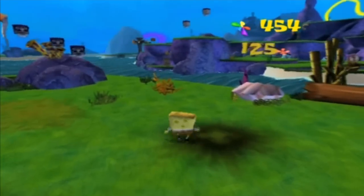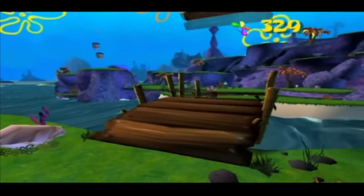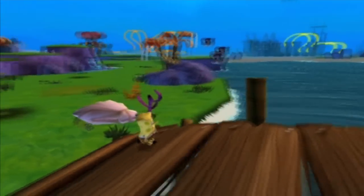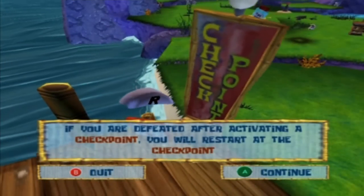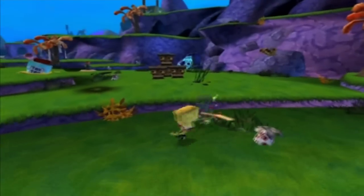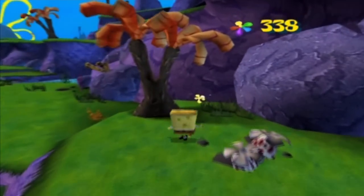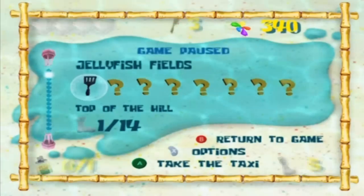Over here we can paint this clam for 125 shiny objects. There are checkpoints — if you die before reaching a checkpoint, it'll spawn you in a different place, which is really weird. It's like you'd think they would have checkpoints all over the place when you get to new areas, but new areas actually count as their own checkpoints.